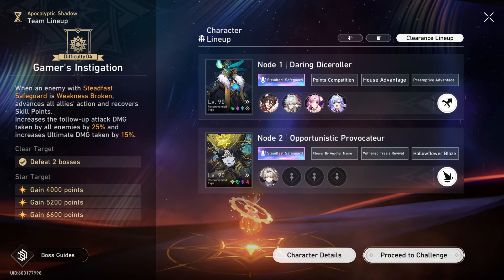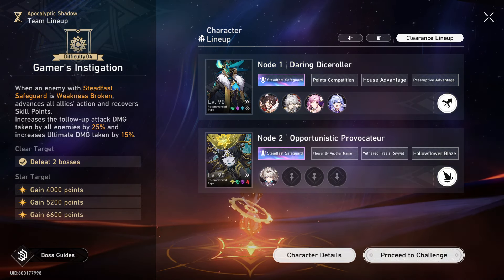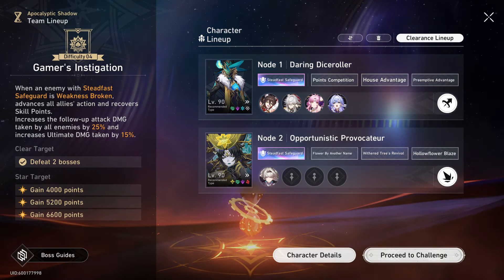What's up guys, back for another Honkai Star Rail video. In this one we're gonna test out the buffs, quote-unquote, for Jing Yuan. He got another quote-unquote buff.